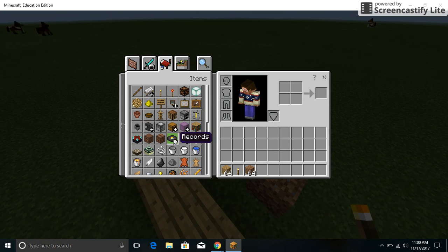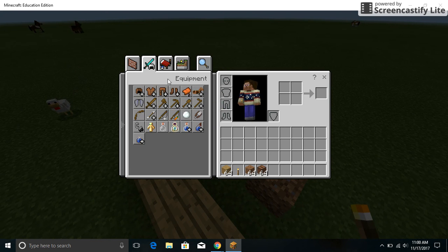Then there's the music category, so you can get a jukebox and music discs. You can actually play different types of music while you play. So if you don't like the music that's originally playing, you can also swap it out.